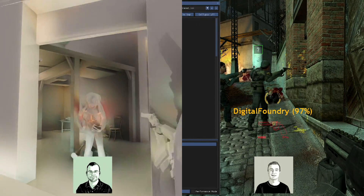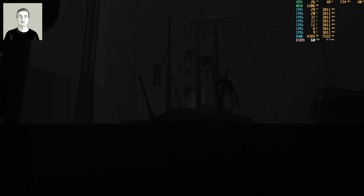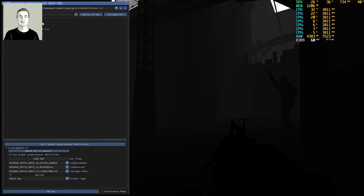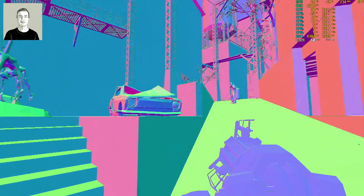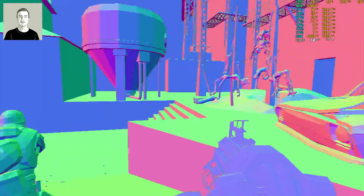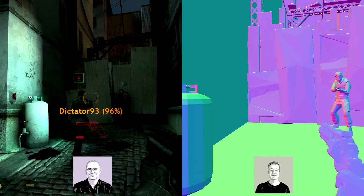Switching to the depth buffer view — in this mode you can see the geometry of the world objects but the flames from fire don't appear at all since they're transparent. It's very dark, and YouTube will likely destroy the dark content. You can also switch to world-space normals view — I said this incorrectly in last week's video — which shows how lighting is interpreted on the surface and how the renderer knows how to shade things. It looks really cool.